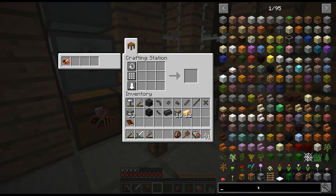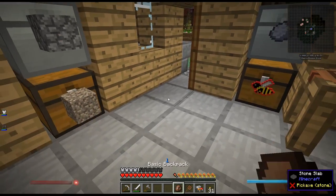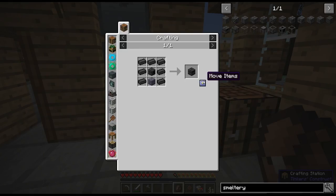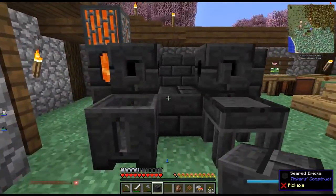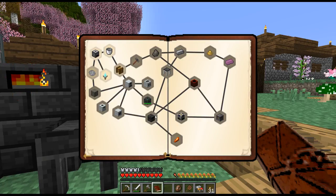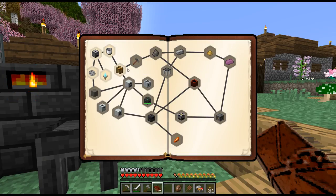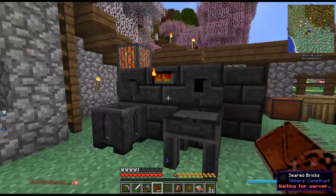Now let's go ahead and make the smeltery controller. Here's our block of coal coke, and it just takes seven seared bricks. Let's get seven more of them. Alright — we've got our smeltery controller, we're doing things! I also realized I should make the squeezer now — I get it: they wanted you to make seed oil to make your treated sticks to form the coke oven. That makes sense.